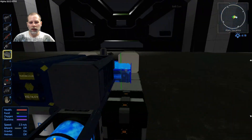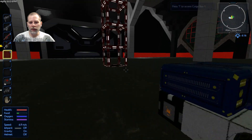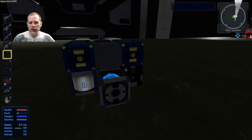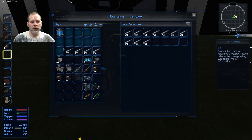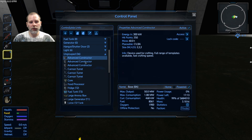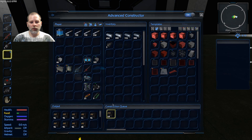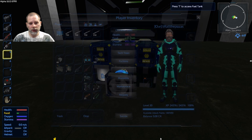The ammo box is right down here. We can throw all this stuff in here and we'll need some room for the rail gun bullets. I also put a constructor to work making a ton of rail gun bullets, so we'll grab some of those in a minute. Let's get out of there and figure out what else we need to put in here.